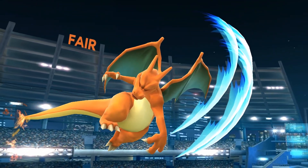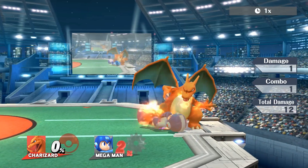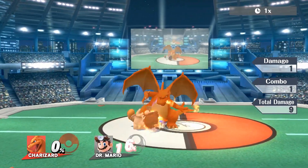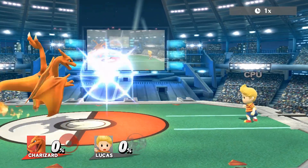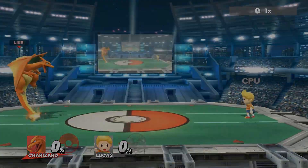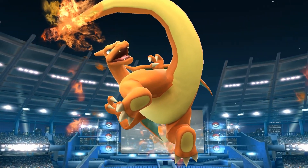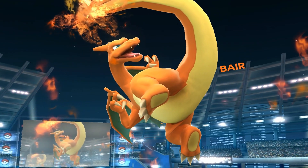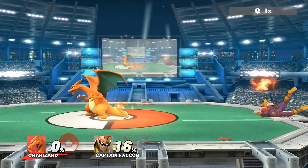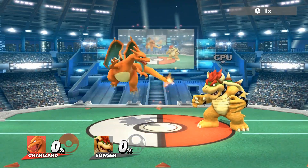Charizard's forward air is a very strong aerial, coming out at frame 8 and strong enough to start killing at around 85% near the ledge. It's also Charizard's go-to combo finisher, can auto-cancel on short hop, and is pretty safe when done retreating. This move is what, in my opinion, allows the character to stand a chance at high level — its destructive power absolutely cannot be slept on.